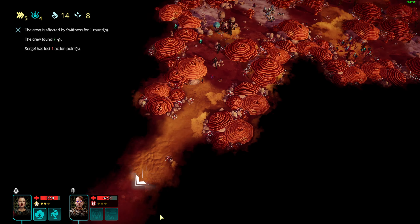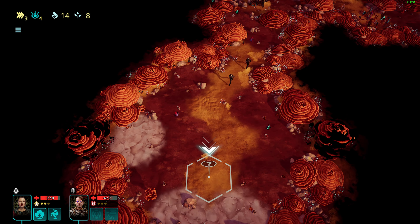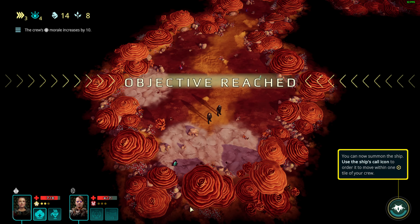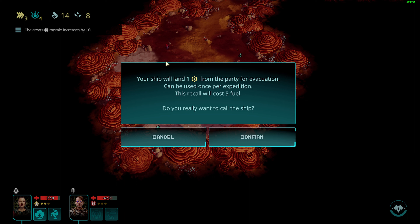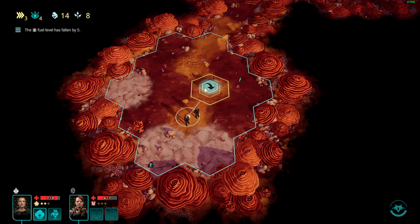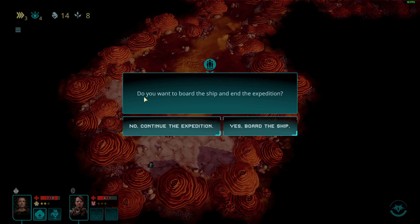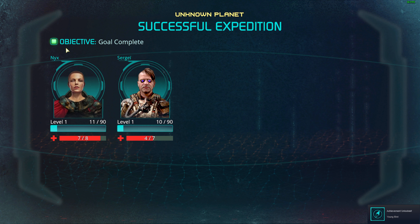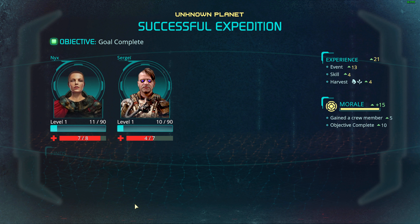We're finally free. Hopefully this tutorial will end soon — we just need to get to the actual game. Then we call our ship, which can be used once per expedition and costs five fuel. We board the ship, survive the giant space doggo, and collect plants and minerals — basically weeds and rocks.